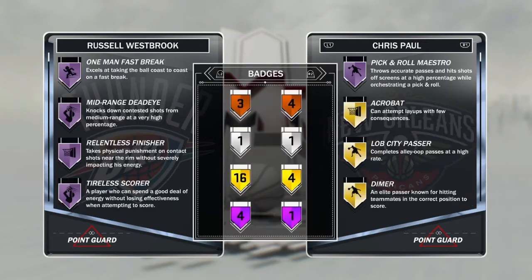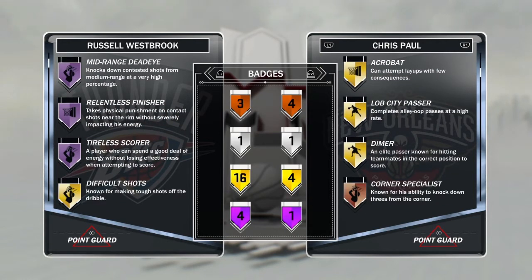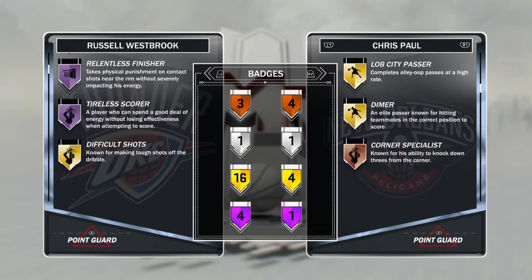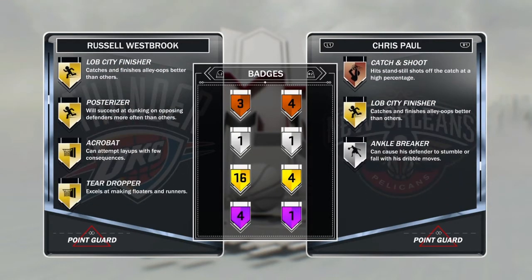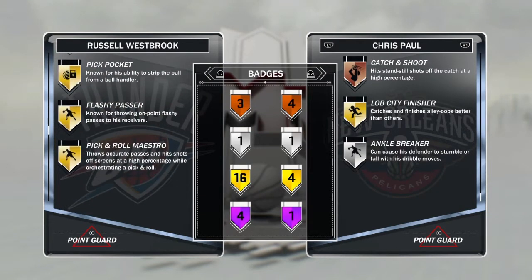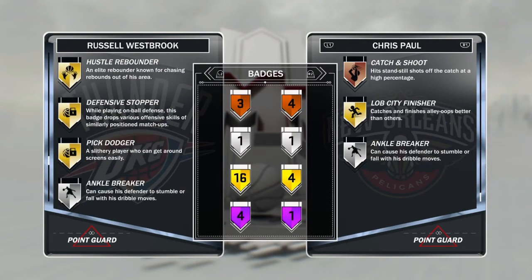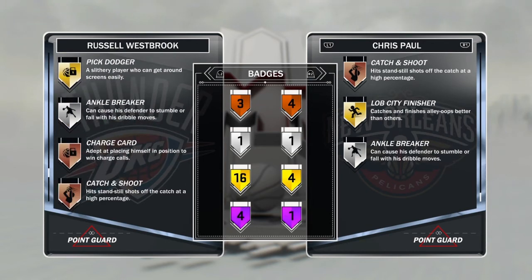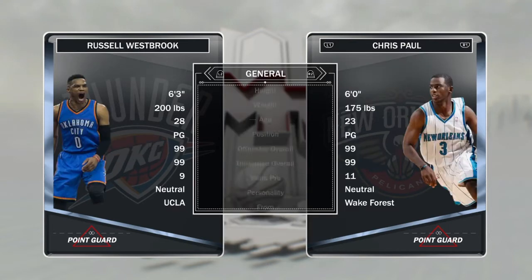Let's check out his badges real quick. He's got expensive stopper, pick dodger, silver angle breaker, bronze charge card, catch and shoot, and corner specialist. This card is maxed the hell out.